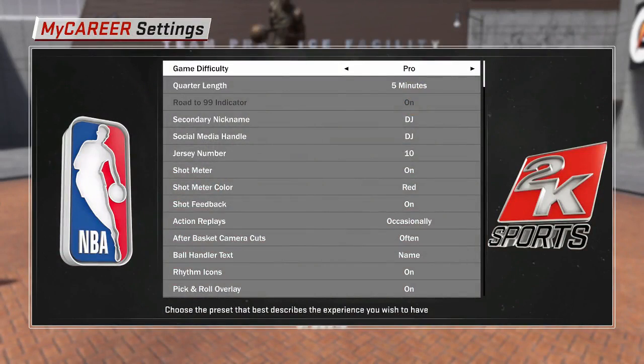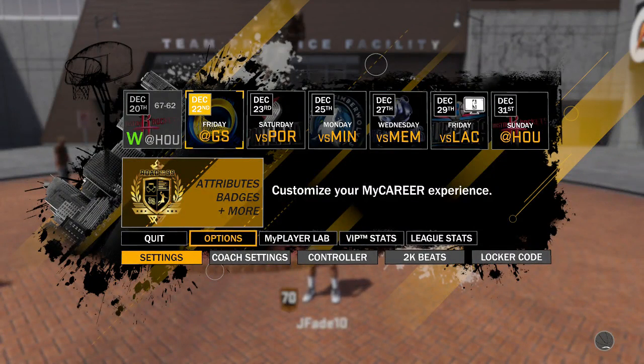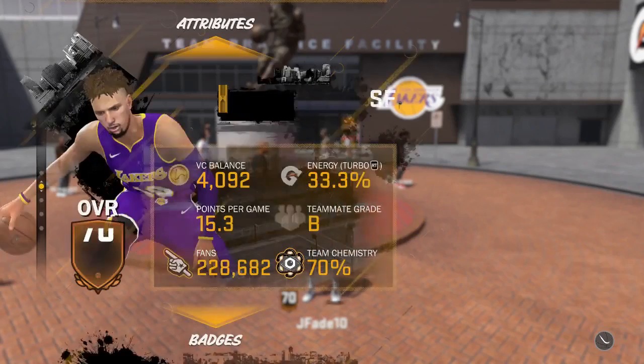So what you want to do is go to options, go to settings, and then change the difficulty to Pro if it's not already, and change the quarter length to five minutes. Now you can keep it at five or you can make it higher — the higher the quarters, the more VC you get.